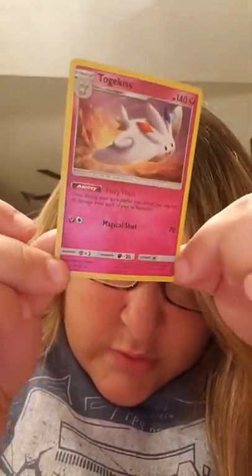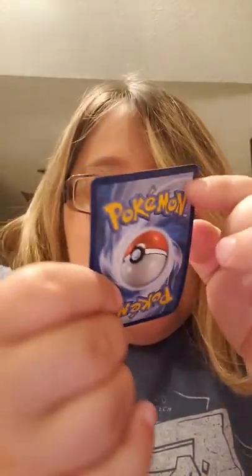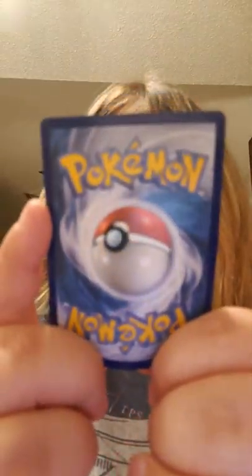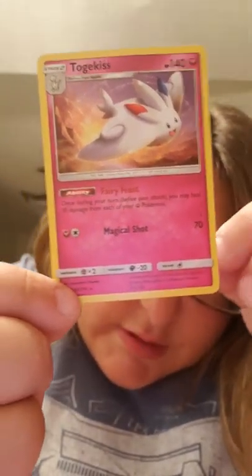This one is just not opening easily — I don't want to bend my card. There might be something really good inside but I've really kind of bent these ones. We have a Rhyhorn, a Giovanni's Exile, and look at that — at least we have one Holo Rare pull. We pulled a Holo Togekiss. It's really pretty Holo on the back and it's not too bent. The centering on the back is a little off but it's not that bad. Its ability is Fairy Feast — once during your turn before you attack it may heal 30 damage from each of your Pokemon. It also has a Magical Shot. Actually a pretty playable card. I love the Holo.